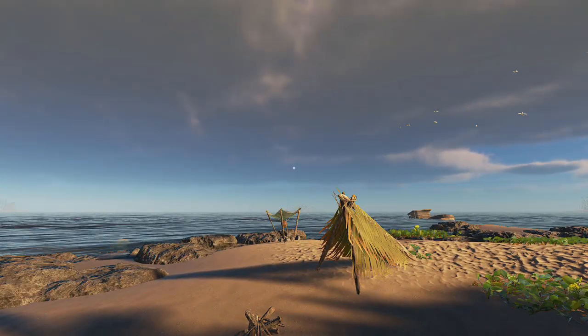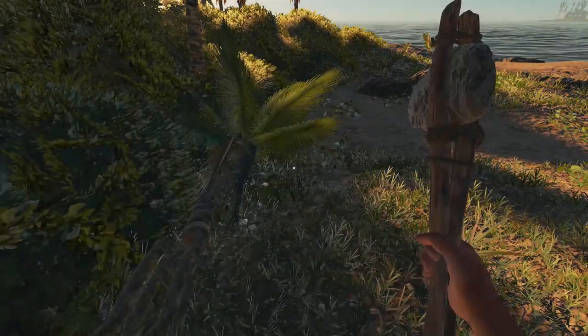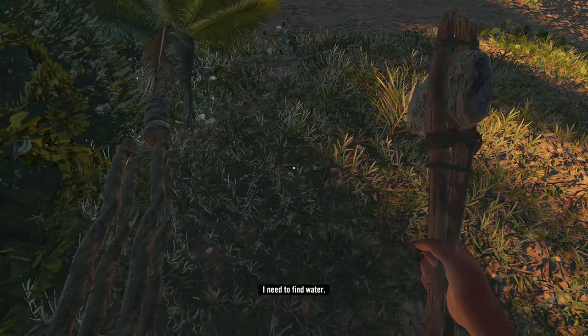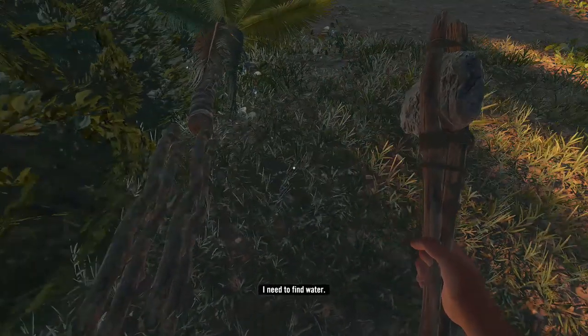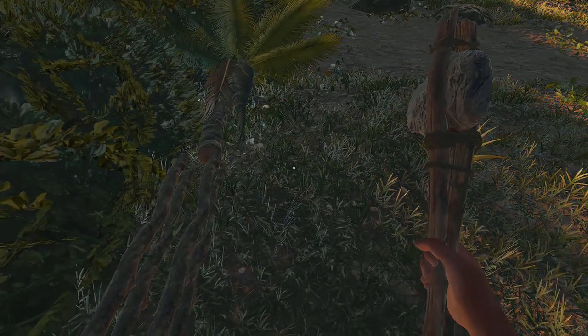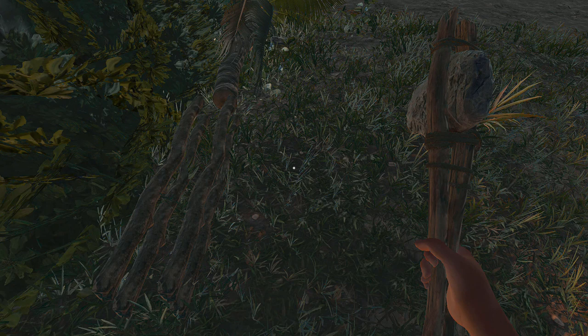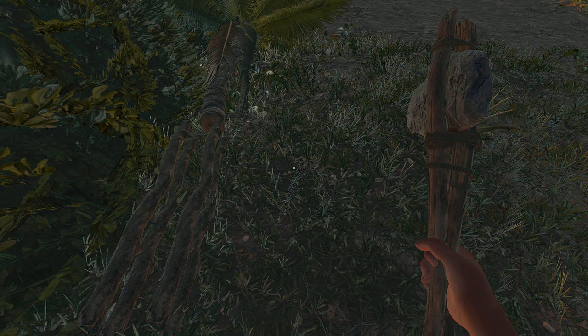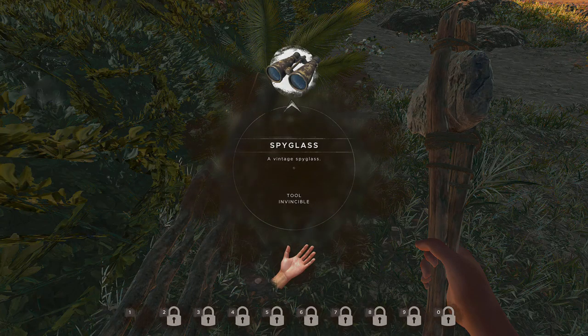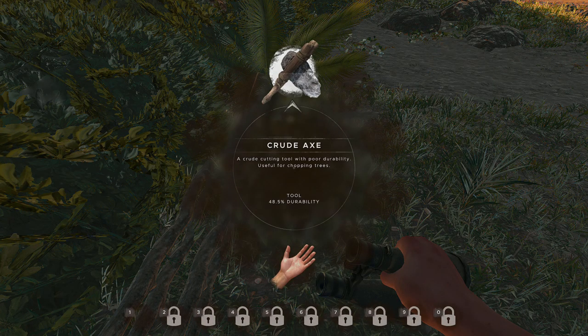One thing you've got a lot of on the island is wood, and one thing you don't have a lot of is weapons. Use the wooden sticks to craft yourself spears — you can retrieve them and they don't wear down very quickly. Keep durability in mind when crafting; you can see it when you go into your menu. When you've got an item with durability it shows up in the middle — this one's got 48.5.